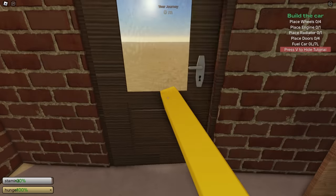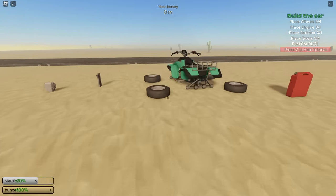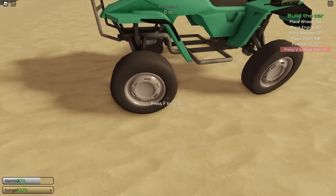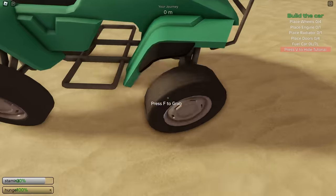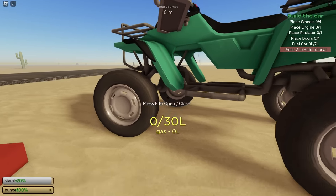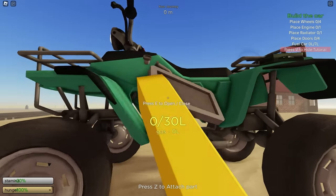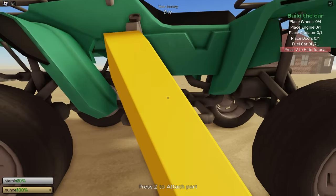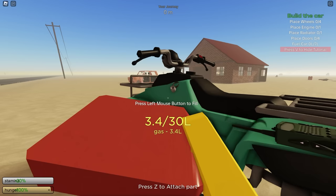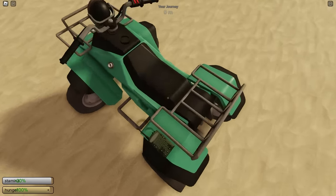We're now in a match. We're only going to be using the things that come with the ATV — none of the other stuff from the regular cars. Also, for the ATV you currently can't upgrade the engine, so the radiator and engine we spawn with is what we're stuck with. It also only holds 30 liters of gas, which is only half as much as the regular cars. Anyway, we filled it up so let's start driving.